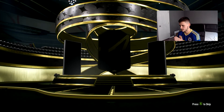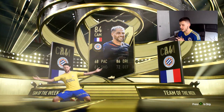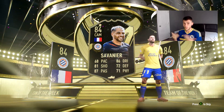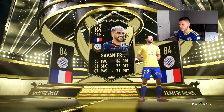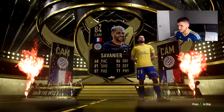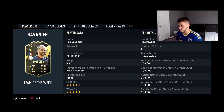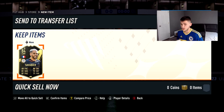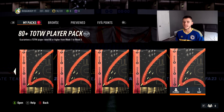Pack number three — this one's not a walkout... actually we do get a walkout. We get Yahia, the 84-rated CAM. I think he plays for Montpellier. Decent card, but 68 pace — not the greatest. Four-star skill moves, five-star weak foot — very very nice. 86 dribbling, 87 passing, 81 shooting. Three walkouts from our first three, and that was my guess — I literally guessed three walkouts and we already have three.